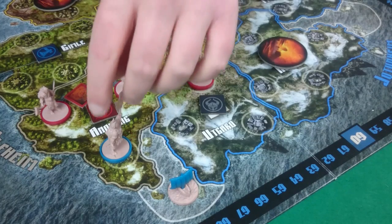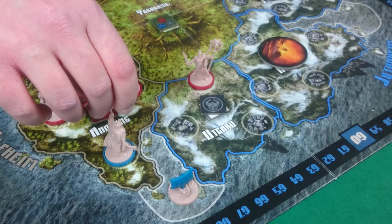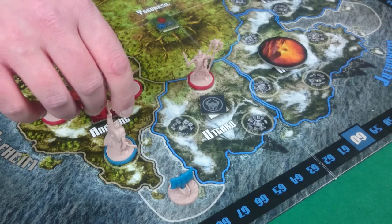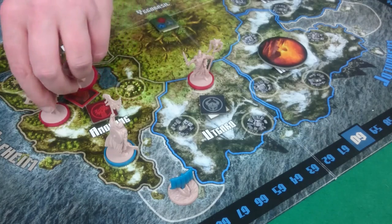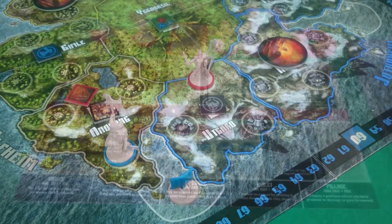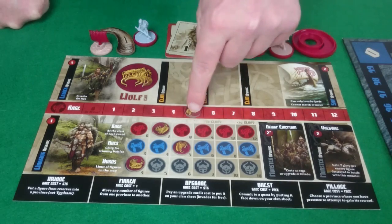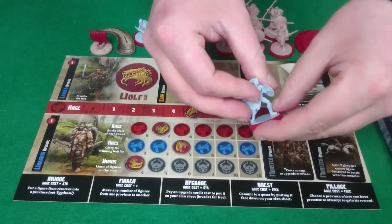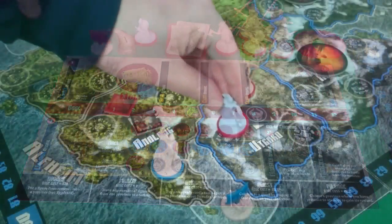I do successfully pillage, which means I can move my leader to an adjacent province. I'll leave him there. Pixel loses her 2 warriors and I gain 1 rage and also 5 glory. Pixel will then bring out the Valkyrie, which costs 2 rage, and she will invade with it to Utgard.